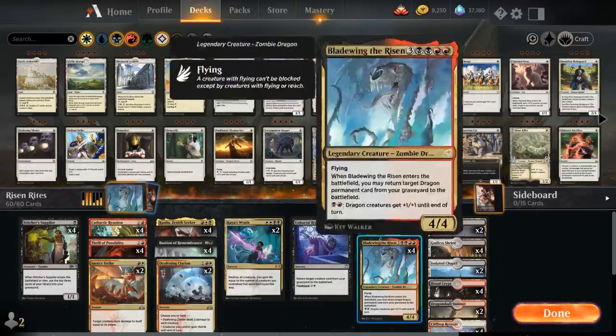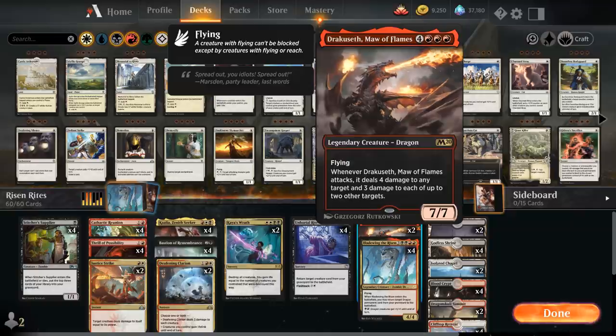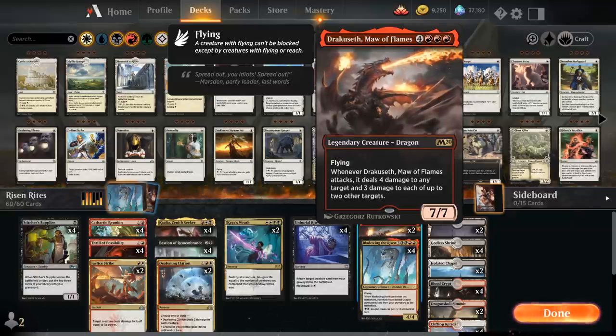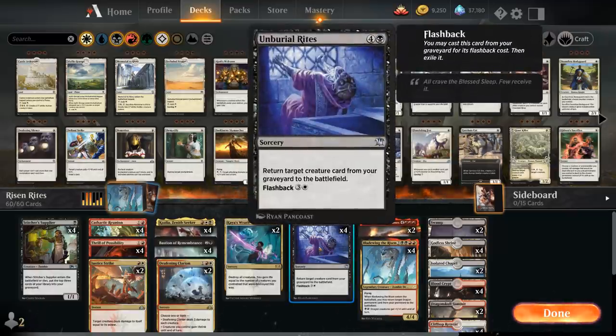We also have a backup plan of reanimating Dracoseth, Maw of Flames, which can win as a 7/7 flying legendary dragon that deals 4, 3, 3 damage to three different targets when it attacks. That's a nice one to get back with Bladewing's ability if we have both in the graveyard. For reanimation, we've got Unburial Rites as a 5-mana sorcery, but we can also flash it back from the graveyard for a single white mana, so we can even discard Unburial Rites with our various effects and still make use of it.